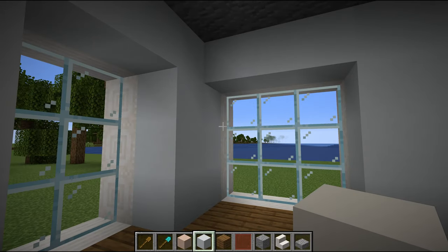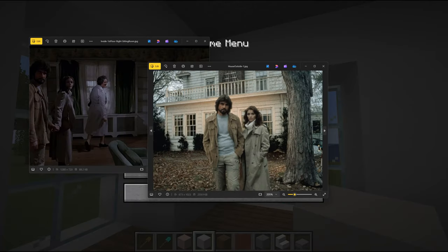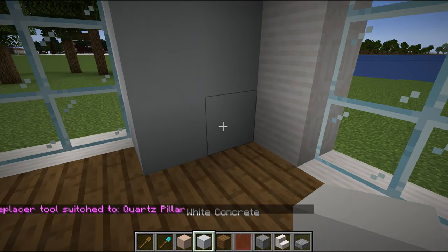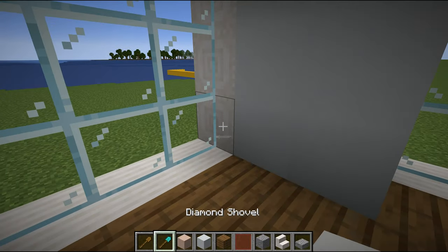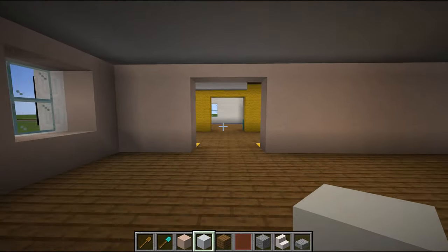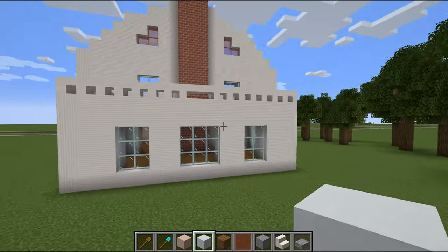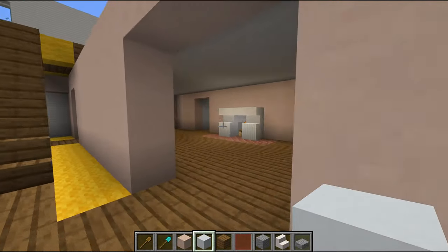I've noticed a problem - this end piece is supposed to be fairly windowed, but I think I'm going to knock the sides in one. Now I have a corner. Before it just butted up against the side and I didn't like that, so we're going to make the middle one wider. Yeah, that looks fine - I'm okay with that. We'll just make that a little smaller, and now we have this wonderful room over here.